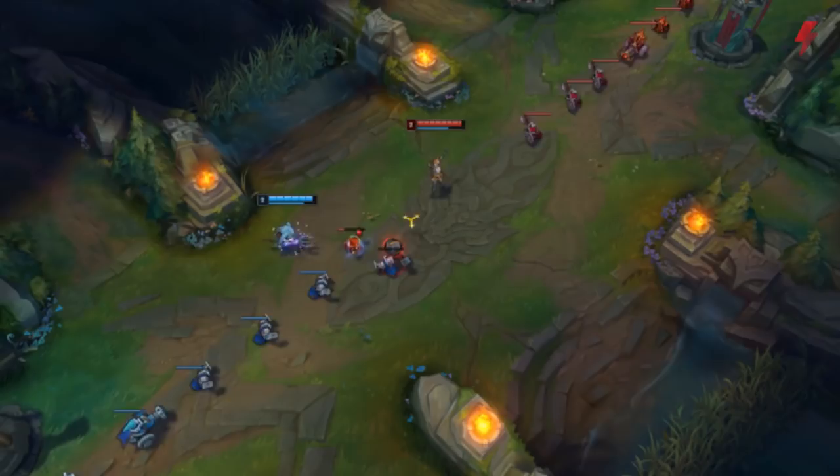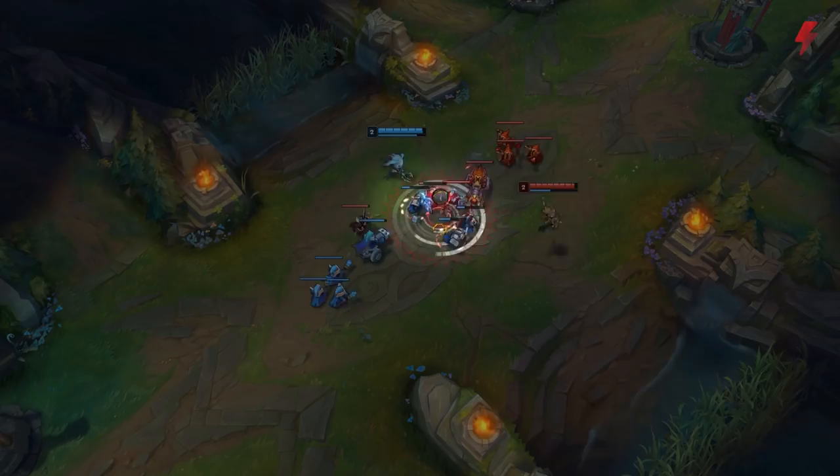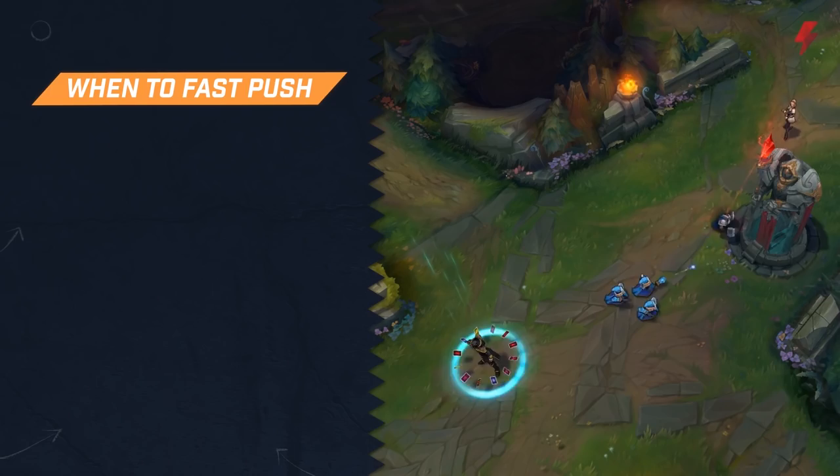Finally, let's move on to fast pushing. To create a fast push, you need to do the opposite of a slow push. Instead of killing the caster minions, you'll attack melee minions and then leave the wave alone. This allows your wave to clear through the enemy minions faster, creating a large wave pushing very quickly.